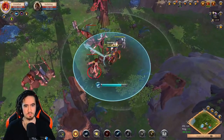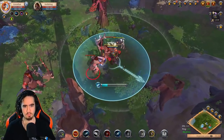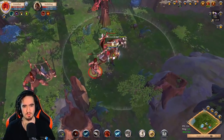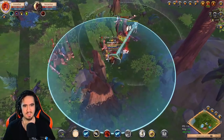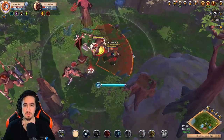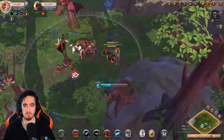First mobs killed with this build and I'm pressing W instead of pressing Q. That's a great start. I forgot to change my W actually. Does this actually work on mobs?